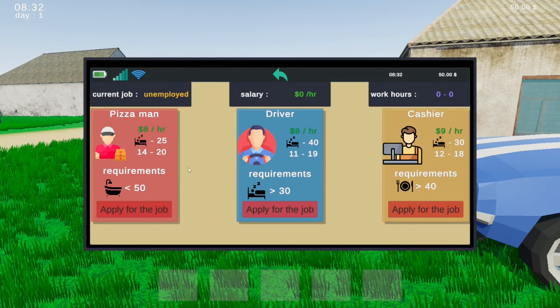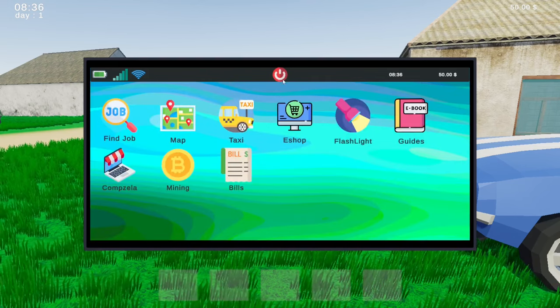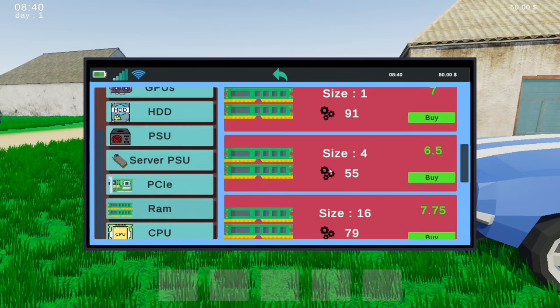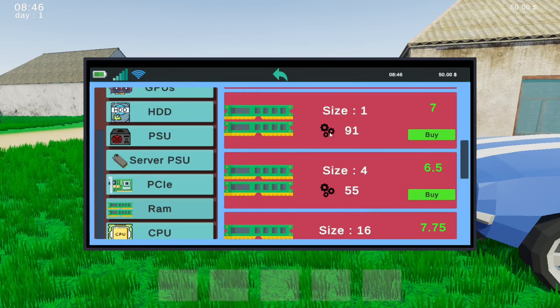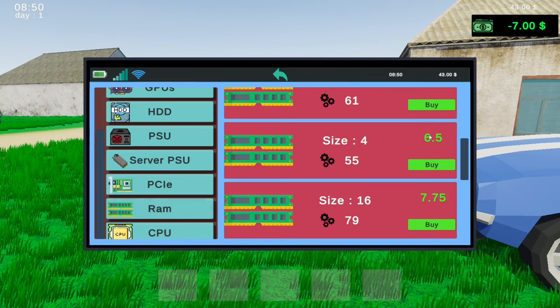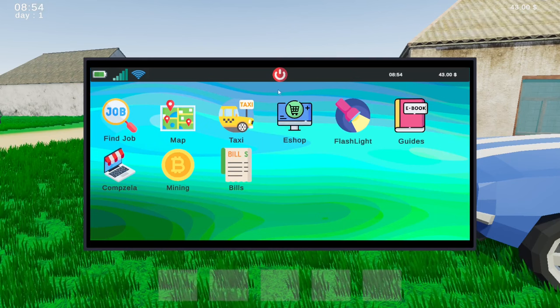It does look like I need to meet certain requirements for jobs. I've only got $50. They said we could buy some RAMs from the e-shop — size 1, size 4, size 16, that's only $79. Size 1 is $91. Would that mean better or worse? I bought one of them I think. No idea how it gets delivered.